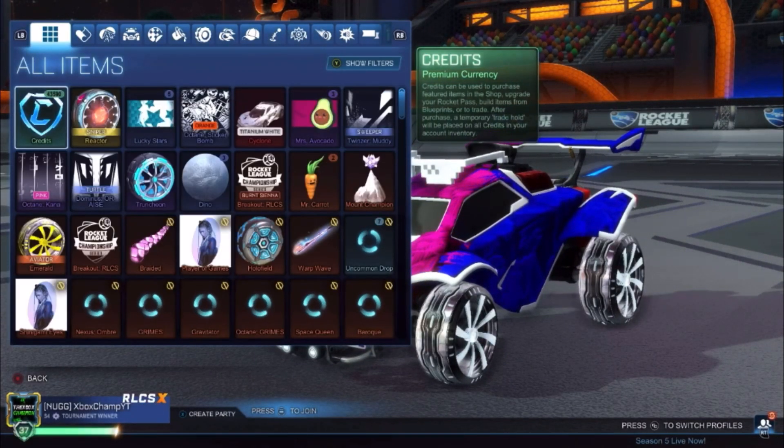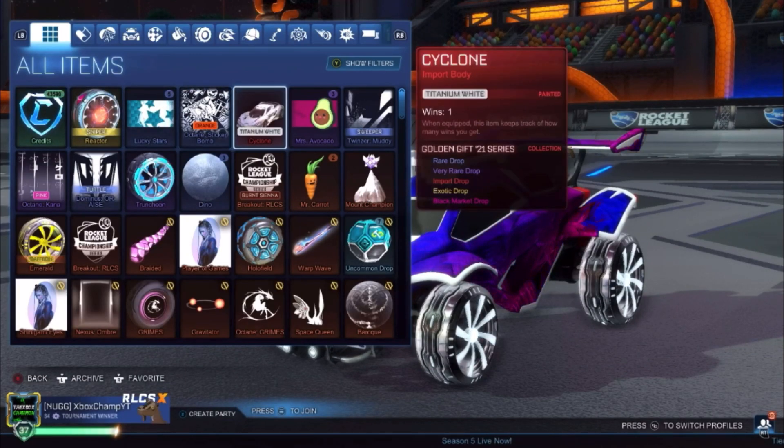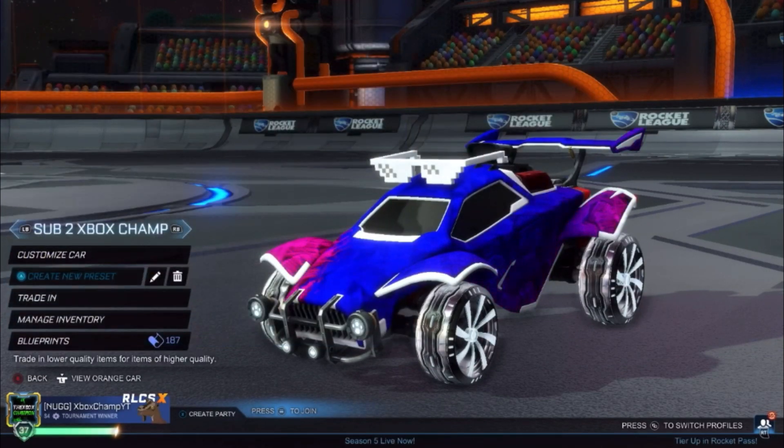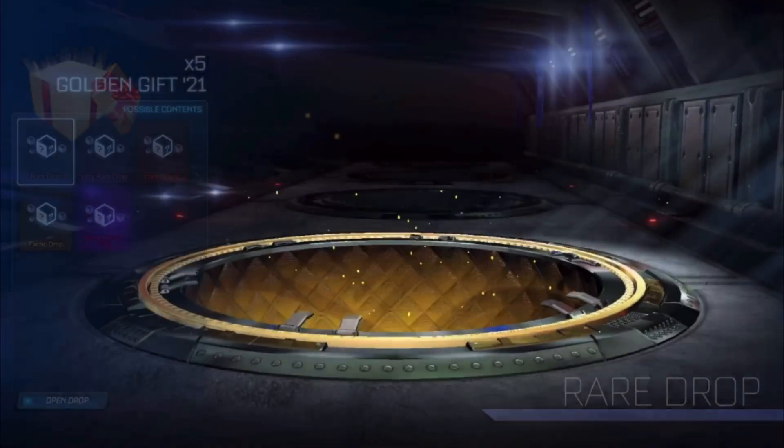We've still got five left. Two-thirds of the way through — we get a white import and an exotic. That isn't terrible. This is going to be hard to beat from the golden moons. Obviously, this may not give an accurate representation of whether moons are actually worth opening.